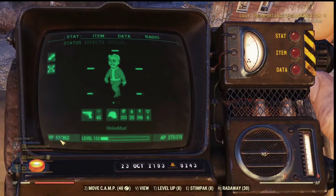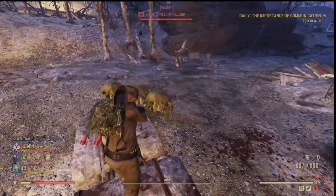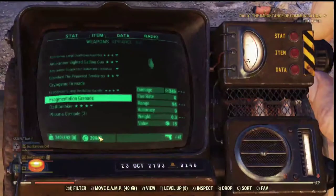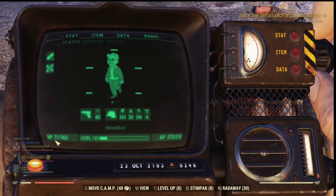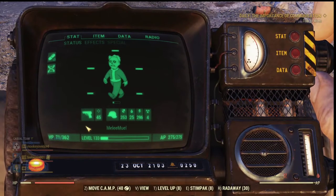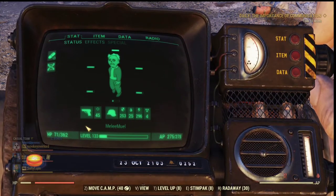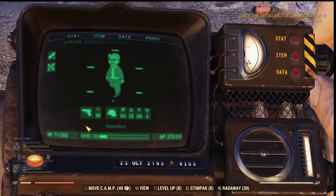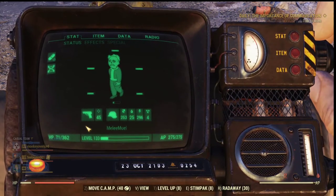63, something's wrong. Let's do it again. Consistency is never going to be a reality in this game. 71. So 63 to 71 — that's about 8 points of HP recovered per shot. I have 362 HP in total, and 8 over 362 means about 2% of my max HP. So basically, one shot can heal about 2% of my max HP.